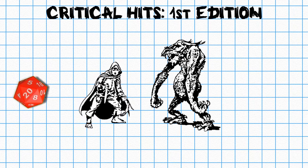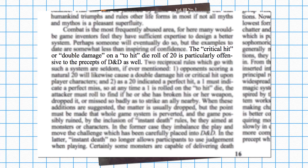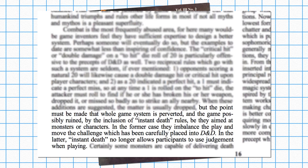In the first edition of D&D, the critical hit was actually non-existent. If you rolled a 20, it was just like rolling any other number on the die — it didn't actually do anything special. And it turns out that the idea of a critical hit didn't really mesh well with Gary Gygax and the folks over at TSR. Gary himself even said that the critical hit, or double damage on a hit die roll of 20, is particularly offensive to the precepts of D&D. The point must be made that the whole game system is perverted, and the game possibly ruined by the inclusion of instant death rules. Gary believed that there should be a balance, and that balance is usually broken when critical hits enter the fray.